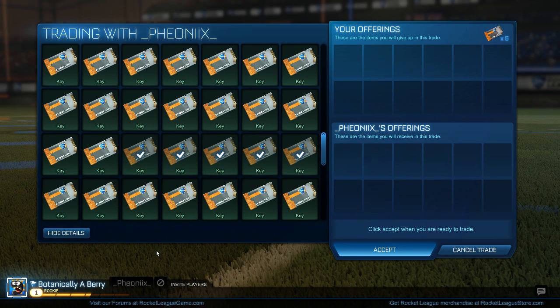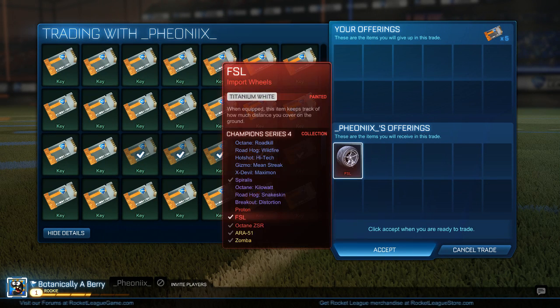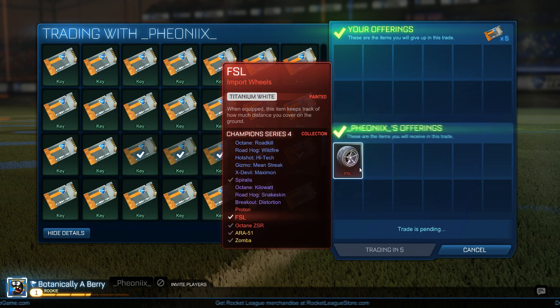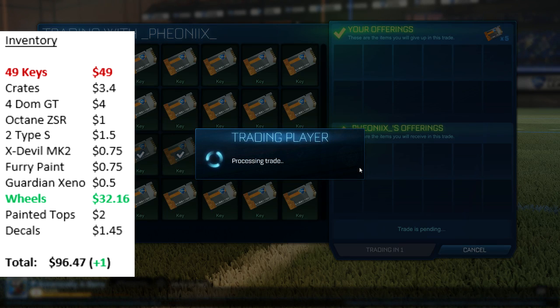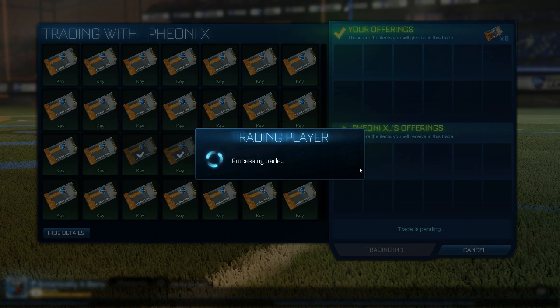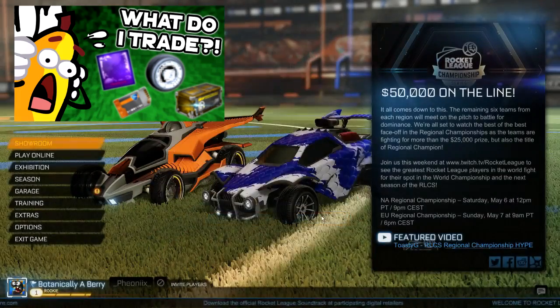Next up, I found a guy on Steam who had white FSL wheels and he was selling them for 5 keys. In one of the previous episodes I bought them for 5 keys and was able to sell for 7, so we're going to aim for that 6 to 7 mark. This is a good item to trade — I listed it in my latest video on the best items to trade in Rocket League, so check that one out if you haven't.